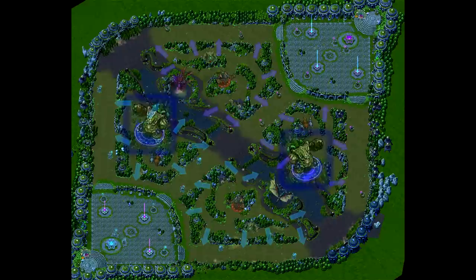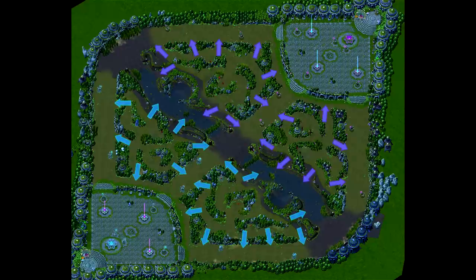An important thing to note are the entrances and exits of the jungle, as they can be the key to any gank, as well as defending yourself from ganks. We will also feature the dragon and Baron Gnasher in this video, located here and here in the river.